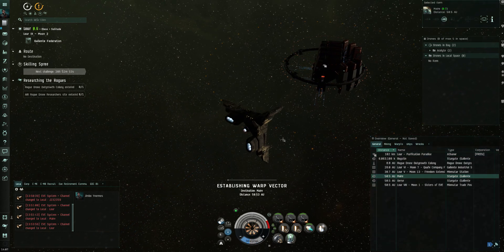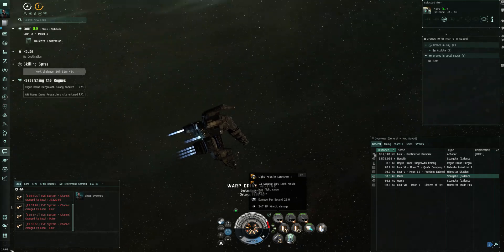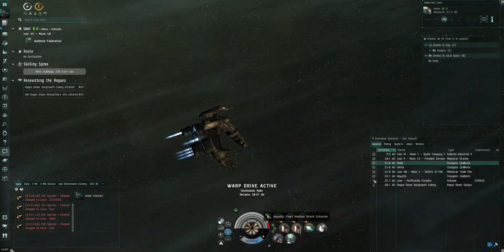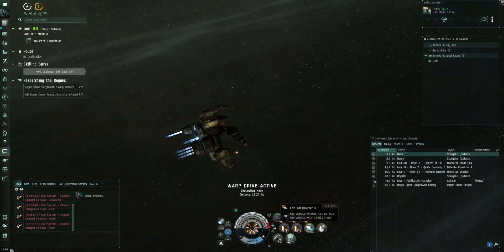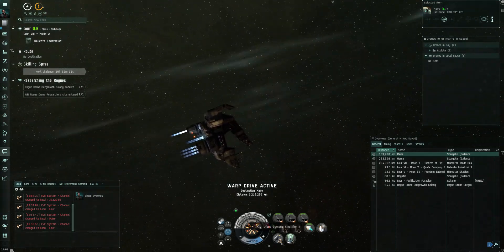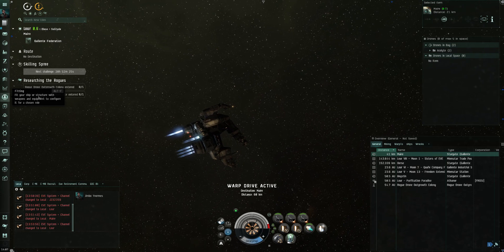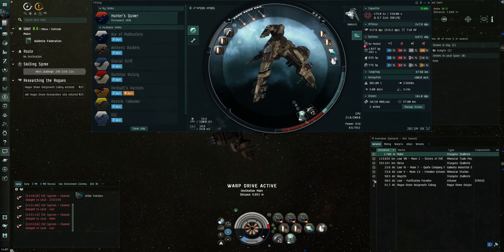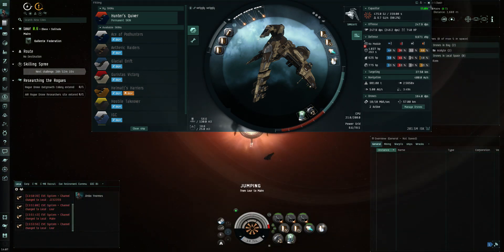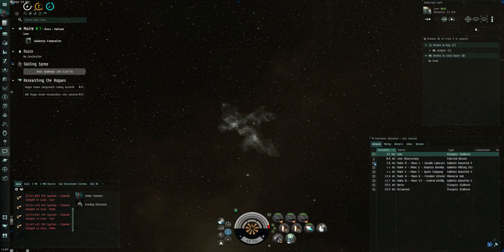Nice and quick, nice and easy. In a Worm fit with T2 light missile launchers and Scourge Fury light missiles. I've got a medium shield fleet extender, an afterburner which I didn't use, an EM shield amplifier but I didn't see any EM damage coming, one drone damage amplifier, and a Navy micro auxiliary power unit — because I think this fit isn't quite there; it's a bit short on power grid. So there you go, nice and straightforward, nice and easy. Have fun, see you soon, bye.